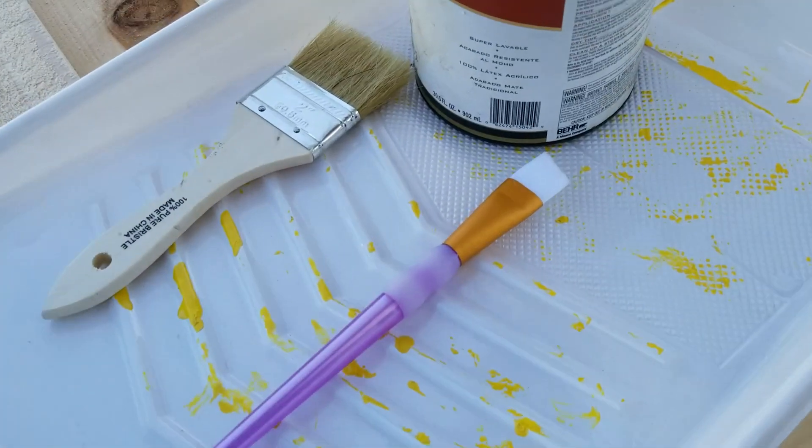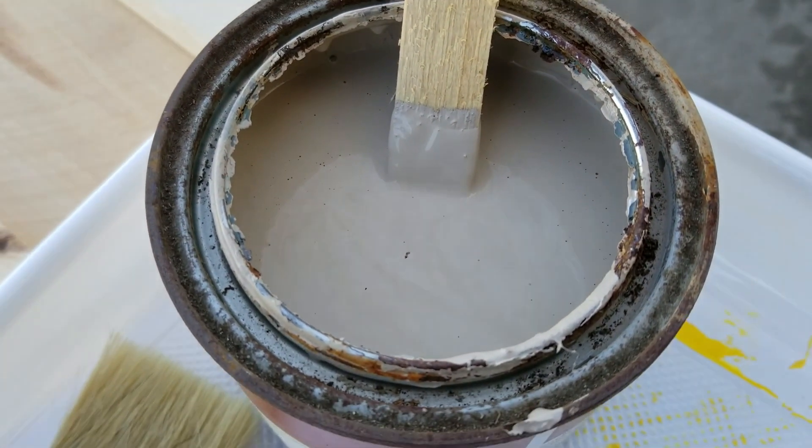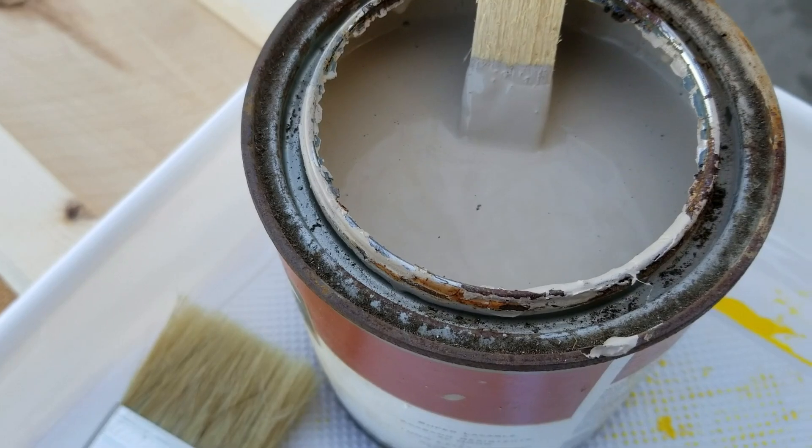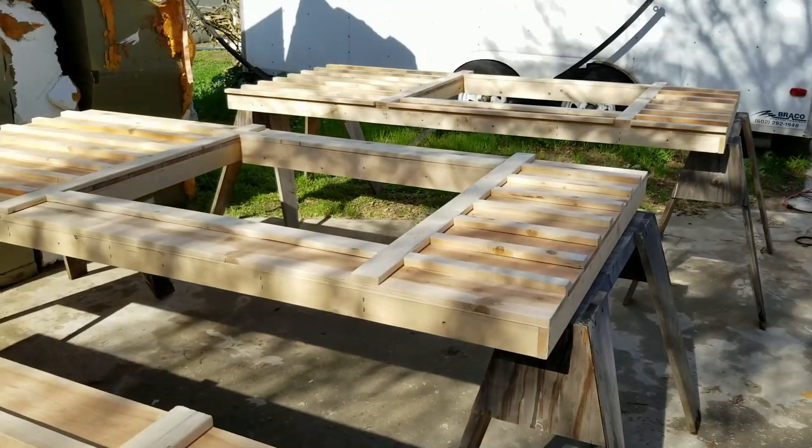This side is going to be tan too, and the trim pieces are going to be kind of a brown. We'll start with this color right here — isn't that beautiful. I'm going to have to go get more paint but we'll start with what we've got and everything is looking good.